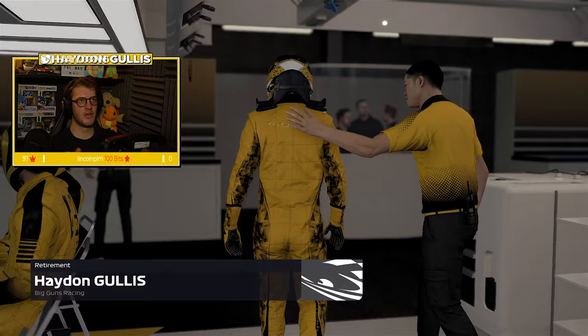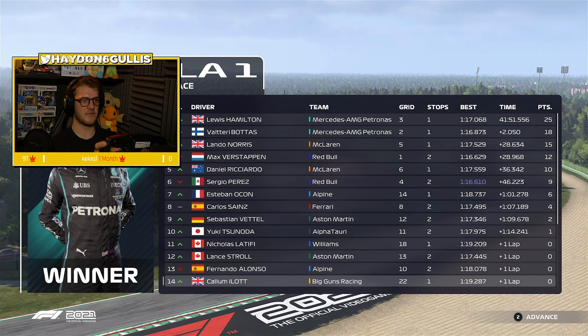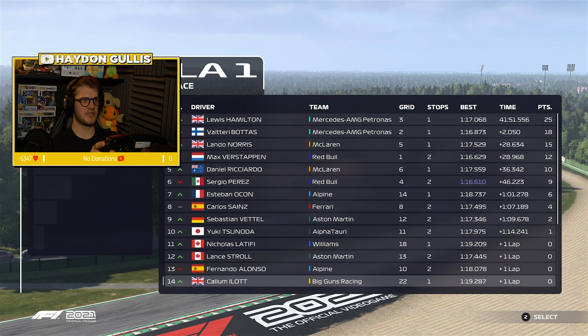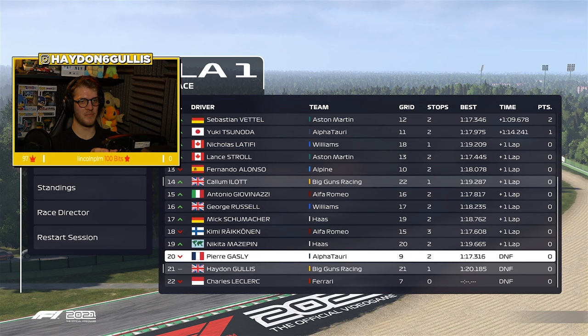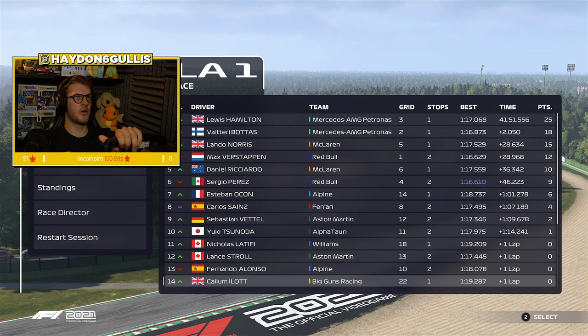Our first DNF of the season - it's only the second race and we've already got a DNF in the my team career mode. That rounds out the race here in Imola. Unfortunately a disappointing one, but we go again in Portugal and I can tell you already it's going to be a better race at Portimao. Callum Aylott had a good finish in P14, beating Giovinazzi, George Russell, Mick Schumacher, Raikkonen, and Mazepin. We're still P9 in the Constructors' standings. Smash like on the video if you've enjoyed it, subscribe to the channel, and I'll see you again next time. Bye bye!